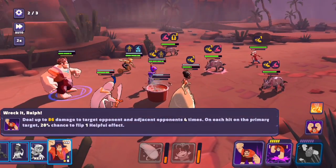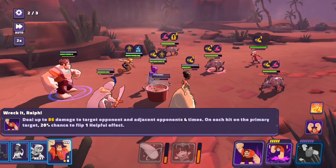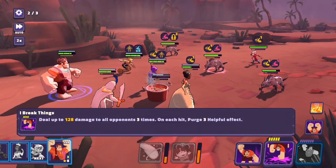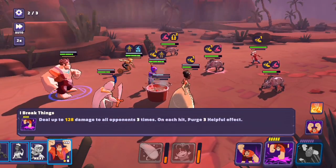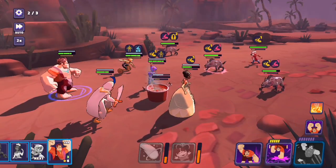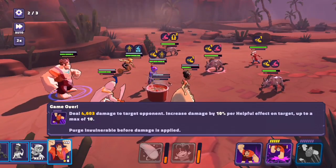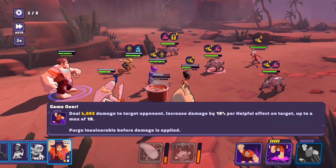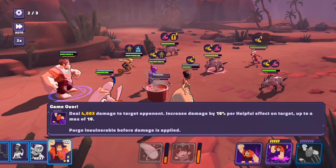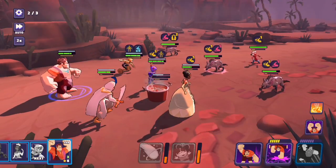Here is Ralph finally. I Break Things — deal 86 damage to the target opponent and adjacent opponent four times, and on each hit on the primary target there's a 20% chance to flip one helpful effect. I Break Things also deals 128 damage to all opponents three times, purging three helpful effects on each hit — so just a lot of damage to all characters constantly. Game Over deals 4603 damage to the target opponent, increased by 10% for each helpful effect on target up to a max of 10, purging and vulnerable before damage is applied.